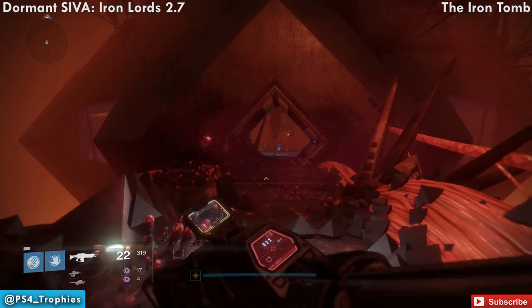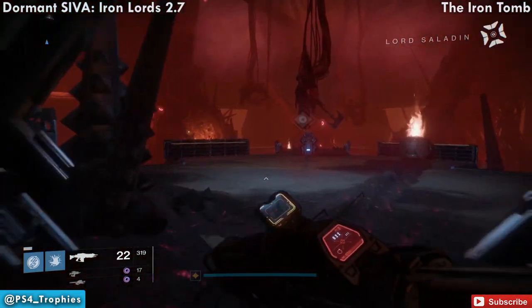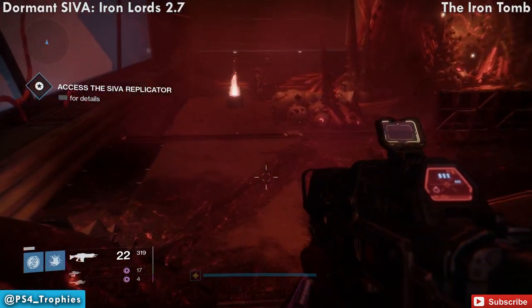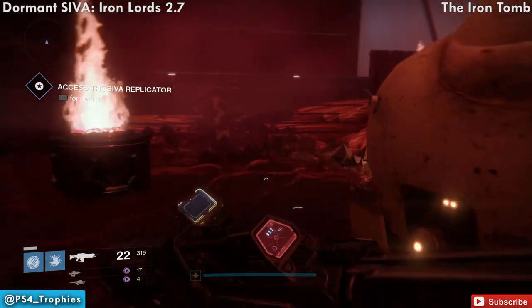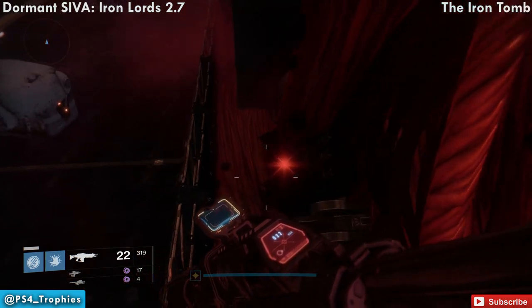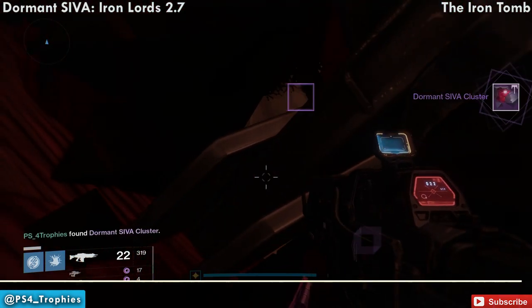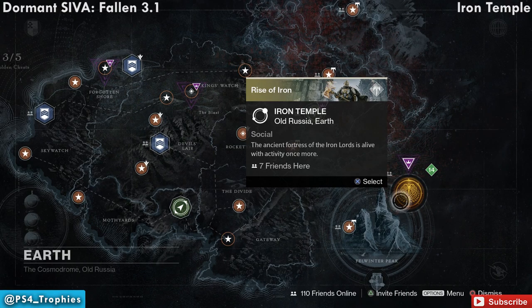The next one is at the very end of the mission in the Iron Tomb. Before you interact with the panel ahead, go to the left and find it just around the corner. You can do it during the boss fight if you like, but it's probably best to do it before you start. And by the way, if you're going back and replaying these missions, you can exit at any time — you don't have to finish the mission.